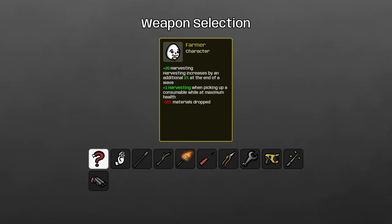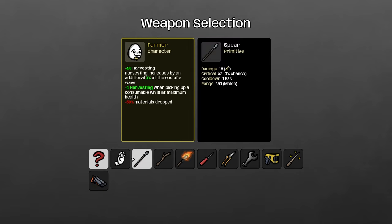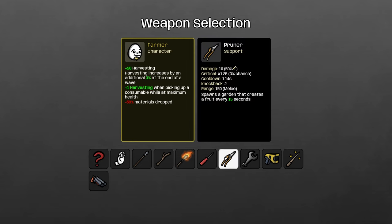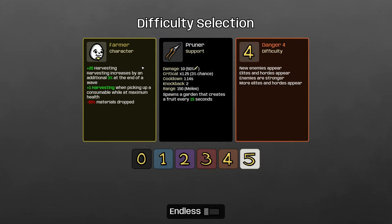There's really only one natural build for the Farmer, although you could easily play it as a character that just relied on harvesting and used spears or shotguns — that would be totally reasonable. But to really lean into the character's build options and the spirit of the character, we're going to go with the Pruner. Pruner generates gardens, gardens generate consumables, consumables generate harvesting. What's not to love?